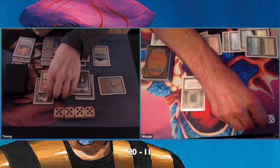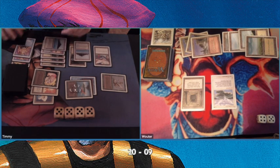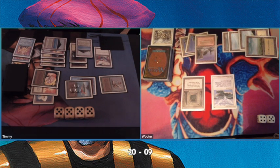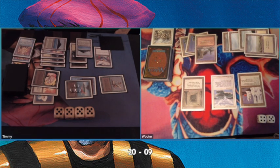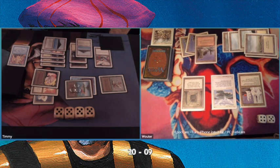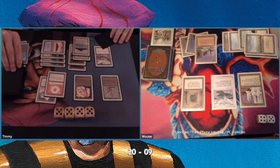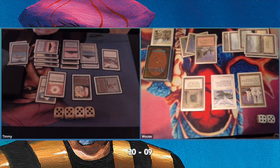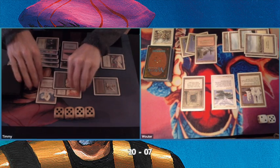I'm attacking with a 2/4 flyer and playing a Jandor's Tome. I'm correcting my own play — I want to just tap the Birds of Paradise for mana. There's an Ivory Tower, which is dangerous. I can only hit Wouter for 2 damage in the air and my Birds of Paradise is going to die. What Wouter wants is to control the game and then slowly wait and see me draw myself to death so I run out of cards — and I'm helping him by drawing extra cards. I'm looking for a big creature.